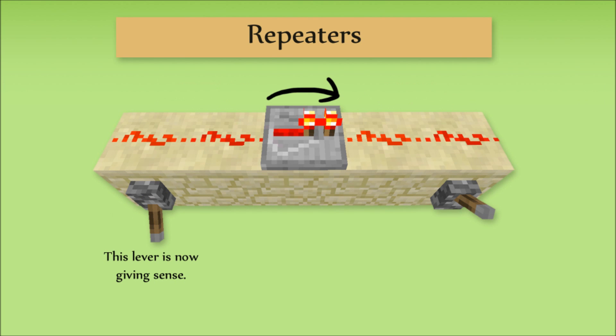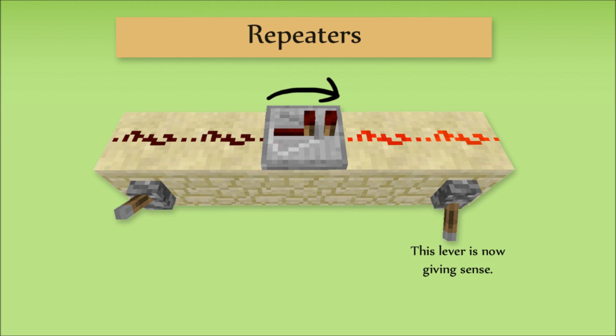If we give it a sense from the left, you will see that the repeater will turn on, and light up the dust on the right. But if we give it a sense from the right hand side, you'll notice that the repeater will not light up. It will stay dim, and it won't convey any sensors to the dust on the left.